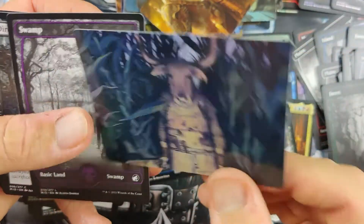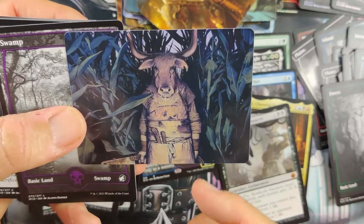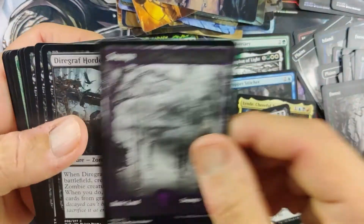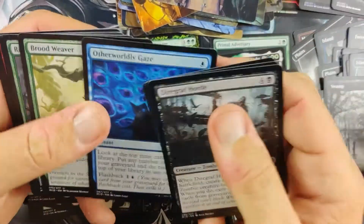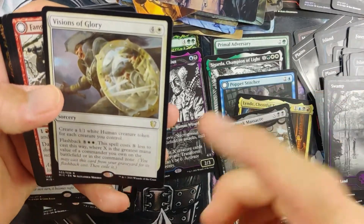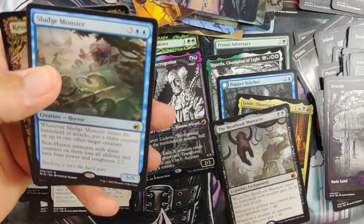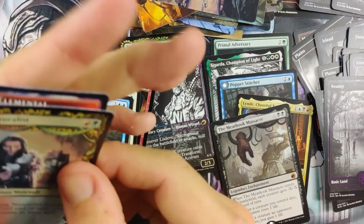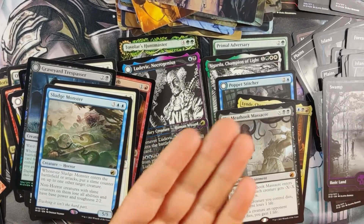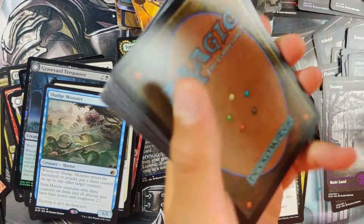We haven't hit a Mythic in ages now. Scary looking card — it's like a cow thing with knives in his belt and a saw in his hand. Oh my God! Flesh Taker. We got a Swamp, not foil. A rare Commander card we've pulled a few times. Troll. Sludge Monster — come on. Kessig Naturalist and an Elemental Token. We haven't had much for a while now — we hit pretty good early and then it's been really soft.